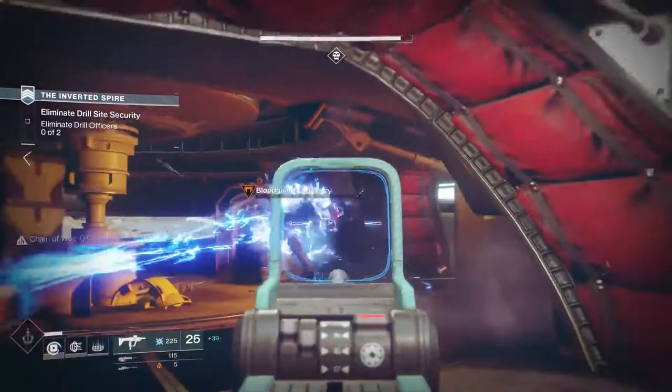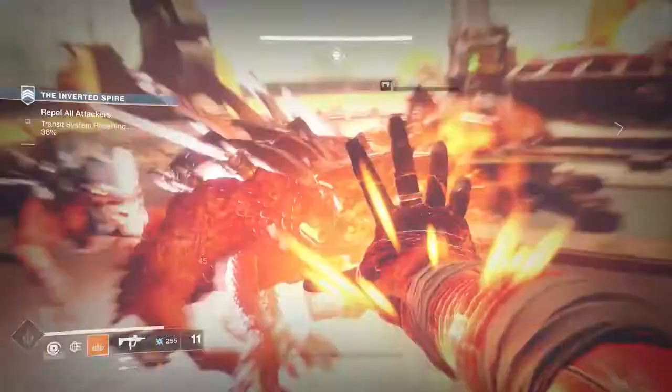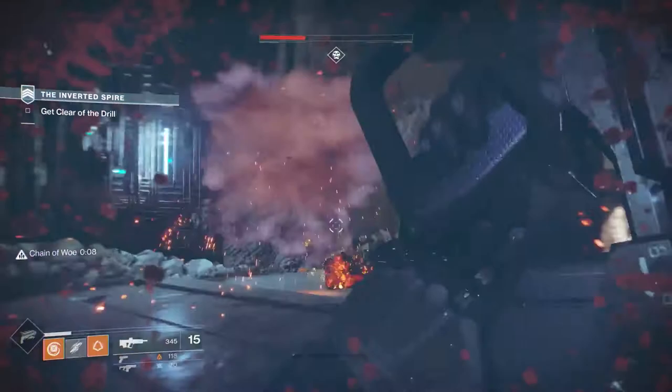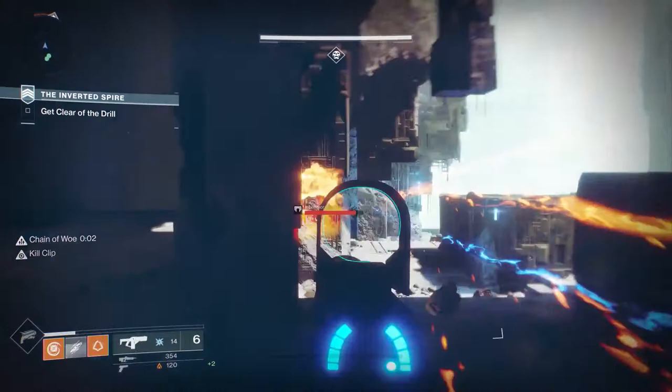They've introduced three brand new units. You have the War Beasts — these dogs with vicious masks on them — and they'll chase you across the battlefield until you give up. You have the Incenduers, who have flamethrowers with big jetpacks and will burn you out of any hole. And if you're good with a scout rifle or hand cannon, you can hit their jetpack and cause it to explode and do AOE damage.